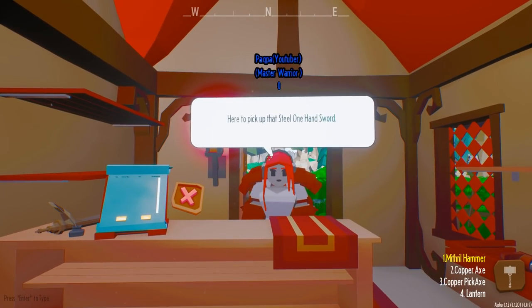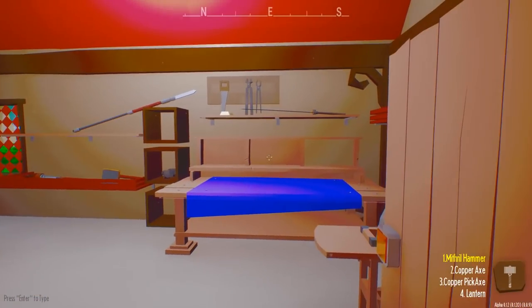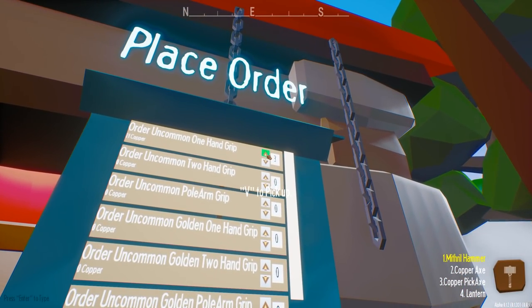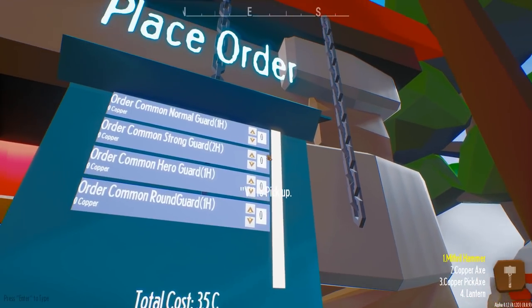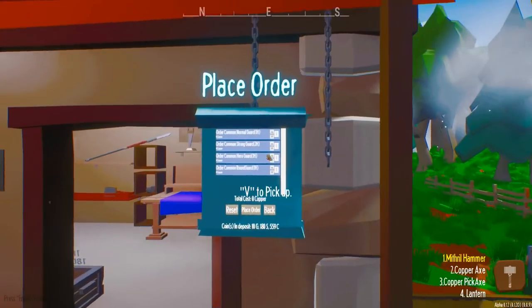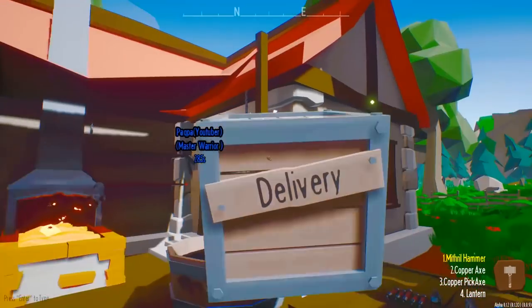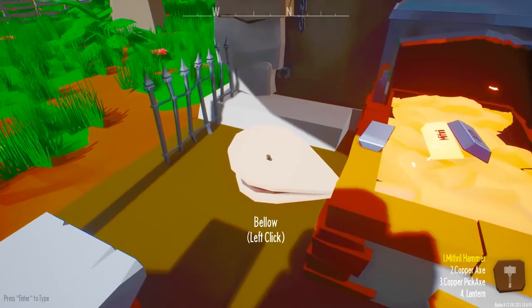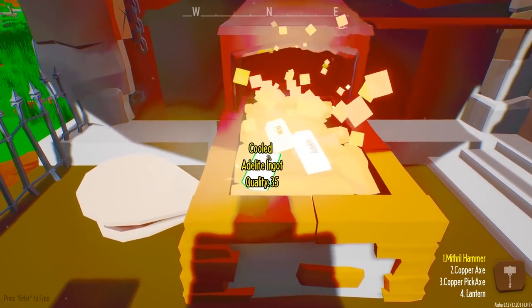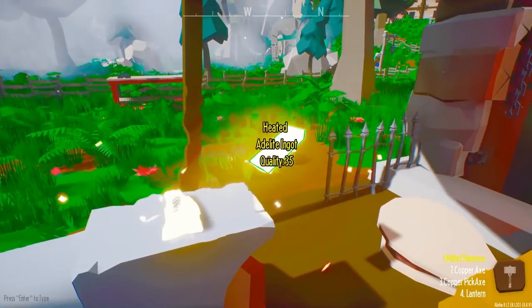There's Papoyo. I can only sell you a steel one-handed sword. Let me do hero guard — there you go, thank you. That's a mean-looking sword.